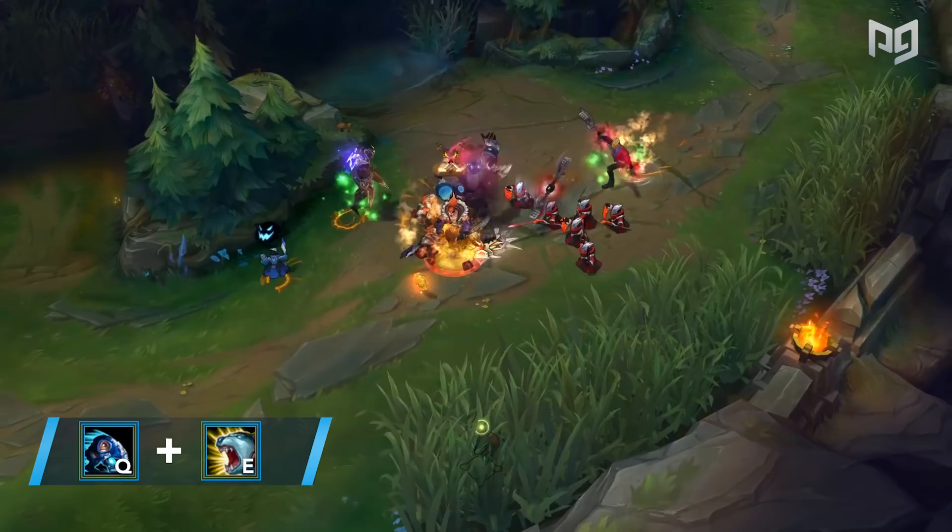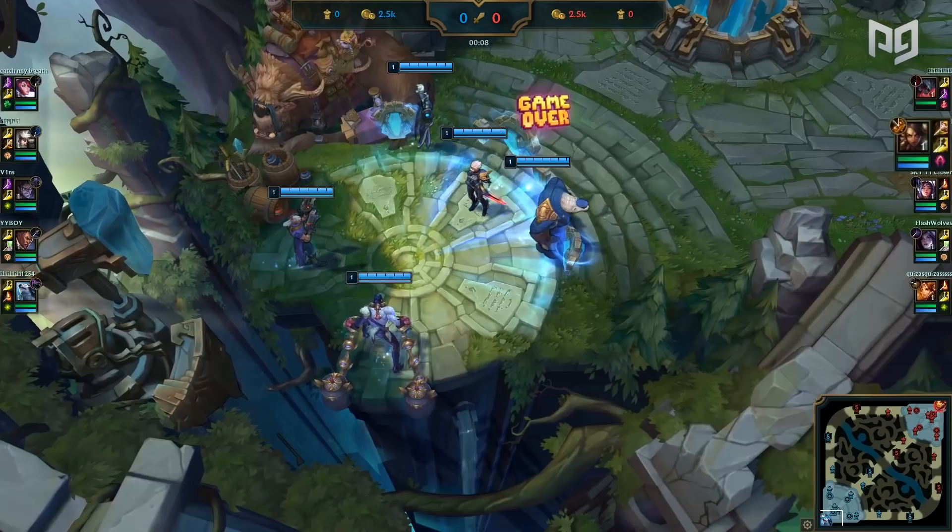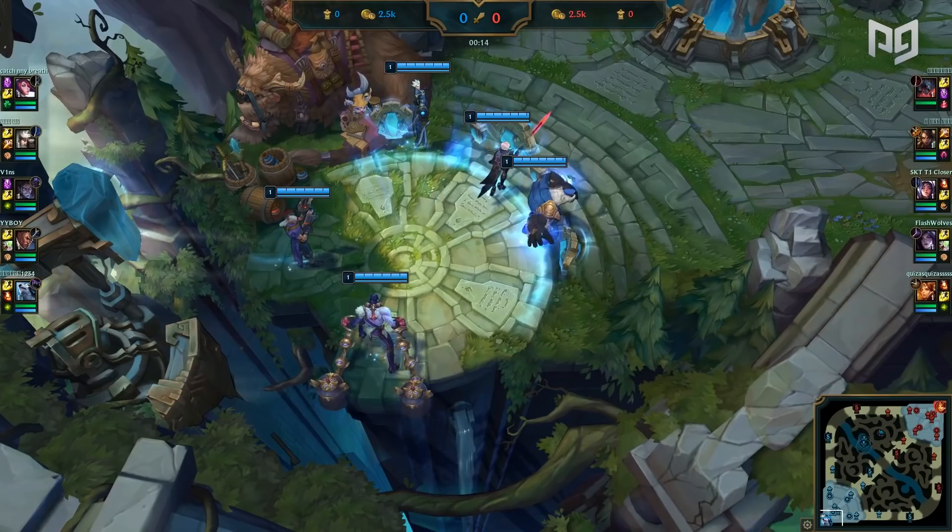He can also trigger this additional damage when enemy champions use their dashes. As you can see, everyone on the red team has a dash: Aatrox's Q and E, Nidalee's Cougar W, Irelia's Q, Kai'Sa's ult, and Leona's E. This is an additional soft counter that Volibear has in this specific match.